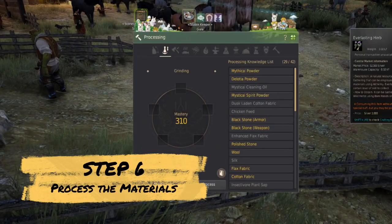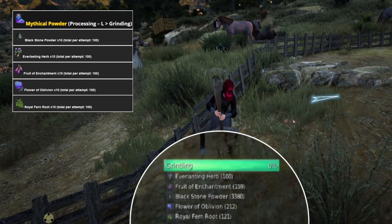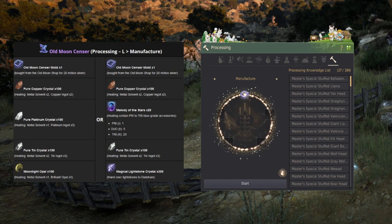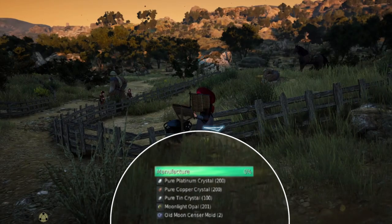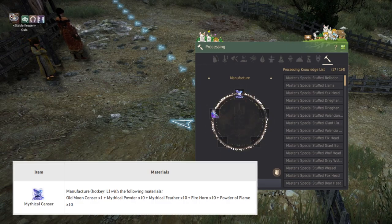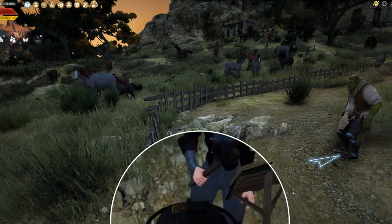Step six is manufacturing or processing the materials. First is the Mythical Powder: throw the Everlasting Herb, Fruit of Enchantment, Blackstone Powder, Flower of Oblivion, and Royal Fern into the processing window and you'll get Mythical Powder. For the Sensor, combine the Old Moon Sensor Mold with the Copper, Platinum, Tin, and Opal crystals — plus any alternatives — in the manufacturing processing, and you'll get the Old Moon Sensor. Now you have all the materials: the Old Moon Sensor, Mythical Powders, Fire Horns, Mythical Feathers, and Powder of Flames all in place.